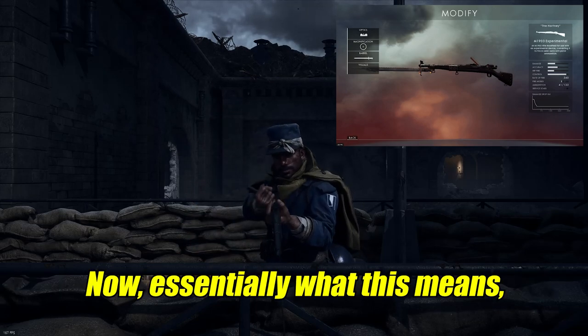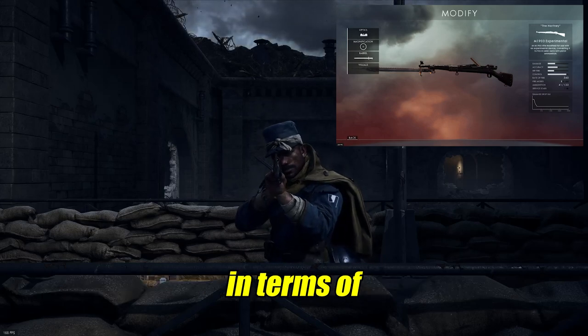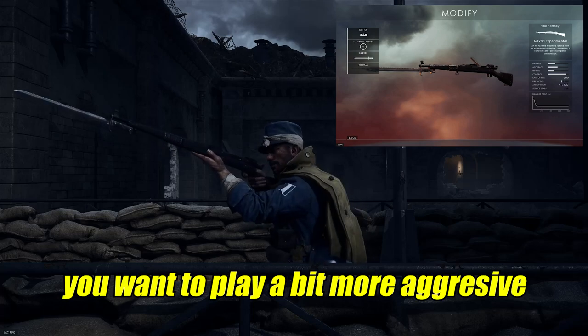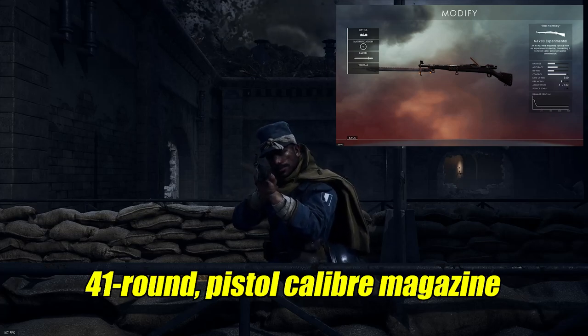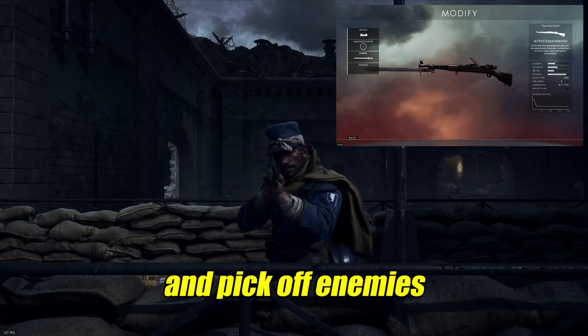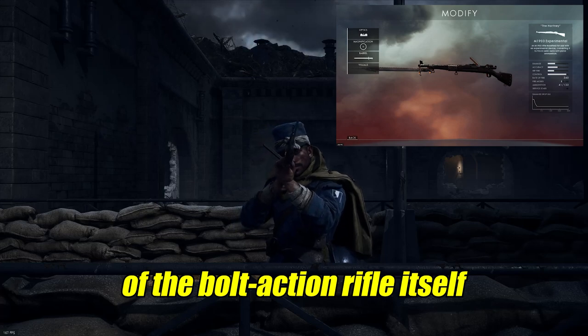it is also capable of changing into a semi-automatic rifle by simply holding down the select fire button. Essentially what this means in terms of gameplay is you have a little bit more flexibility — whether you want to play a bit more aggressive and push up on the enemies using your 41-round pistol calibre magazine, or you can sit back and pick off enemies with the long range bolt action option.